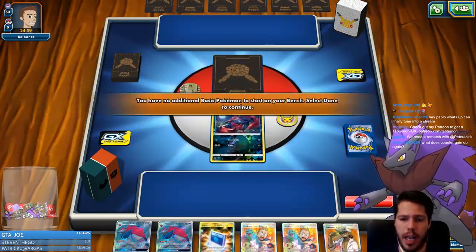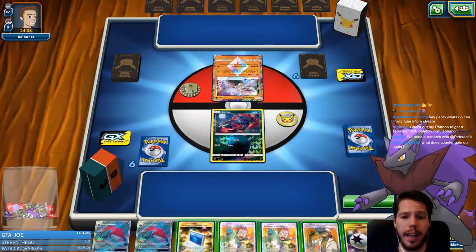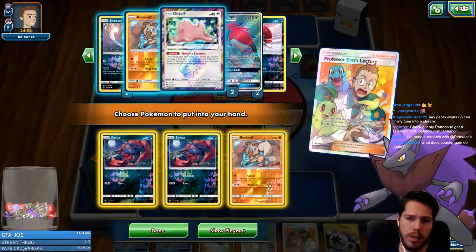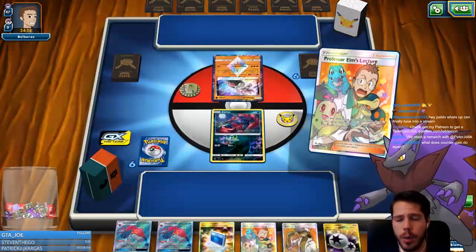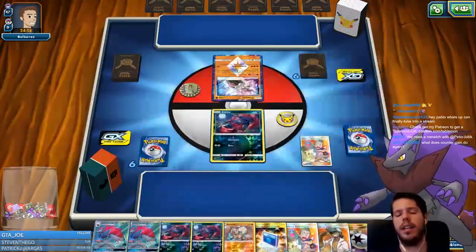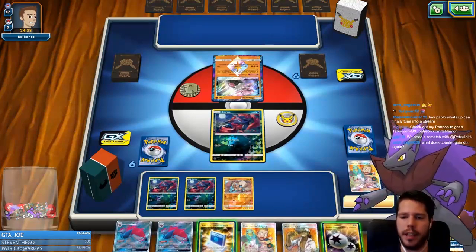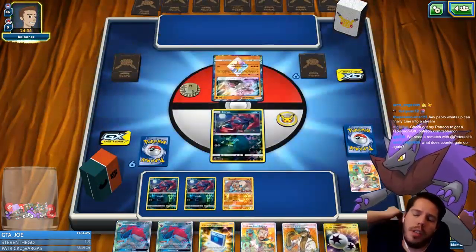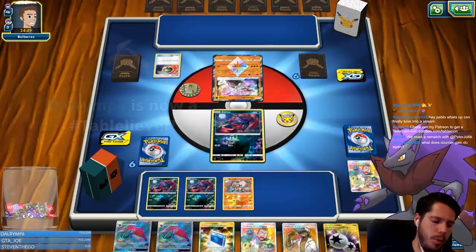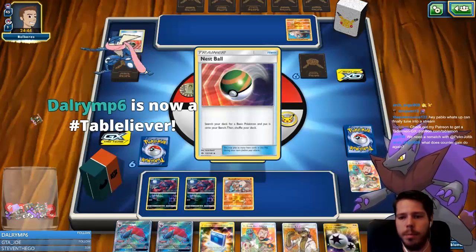We are going first. We have the turn-one Elm's, which is really crazy, and double Zoroark as well — even the DCE, so we are in a great spot. We can safely assume it's a Diancie deck at the very least, so Sneasel might take a backseat. If it is a Baby Buzzwole deck, we'll see why the Viridian Forest is still probably a very important card not only as a shrine counter but also as a way to handle Baby Buzzwole.